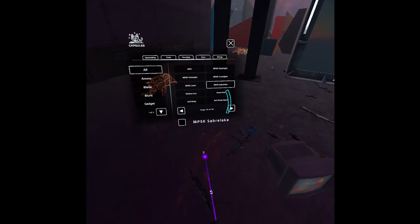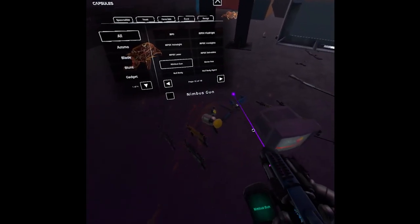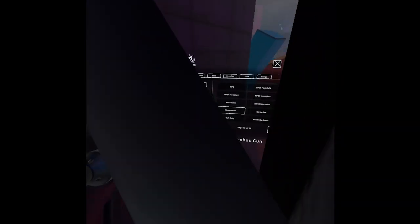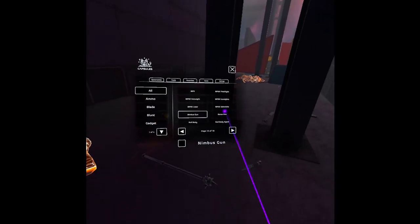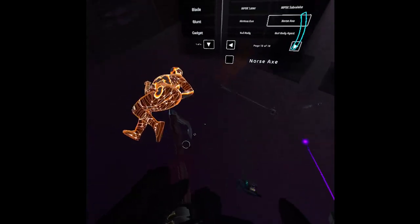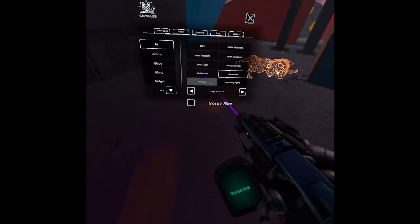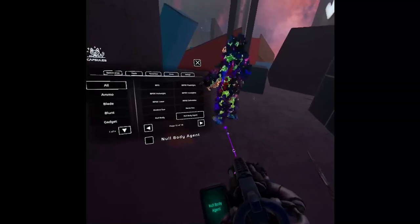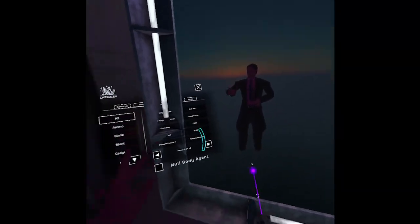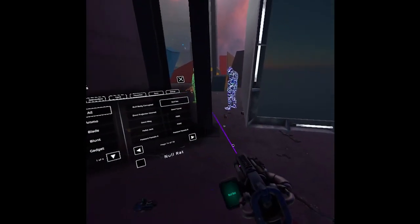We have different M5s which are just reskins. Then a Nimbus gun - we can fly with it. You can fly through a wall if you hold a certain button - I think it's B on the right controller. Then a Norse X - like the new God of War. Then we have nobody agent, nobody corrupted - that's a nullbody that is corrupted. And a null rat.